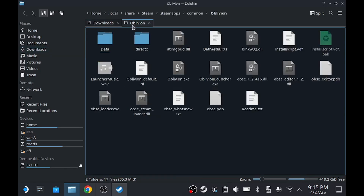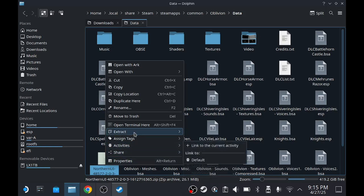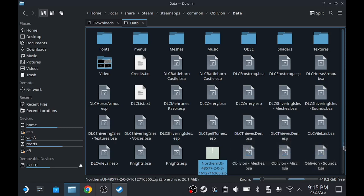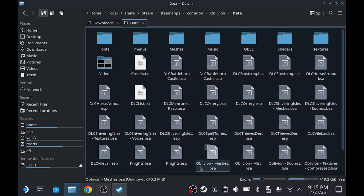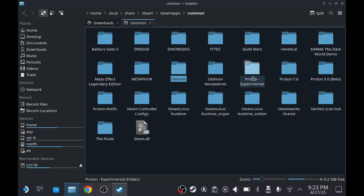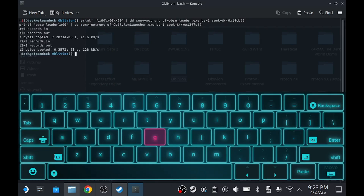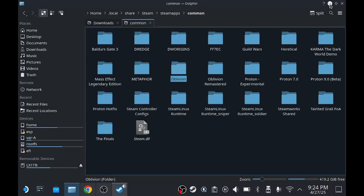In the Data folder, paste the Northern UI zip in there, then find it and extract it here. You can delete the zip or store it if something goes wrong. There's one more step in the Oblivion folder: go back one level to the common Oblivion folder, open a command prompt there, and paste the command line I'll have in the description below. Bring up the onboard keyboard by holding the Steam button and pressing X, use right trigger to press Enter, and you'll get a prompt confirming it's loaded - this makes the game launch using OBSE.